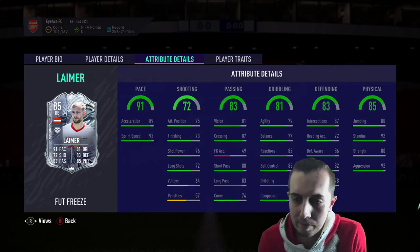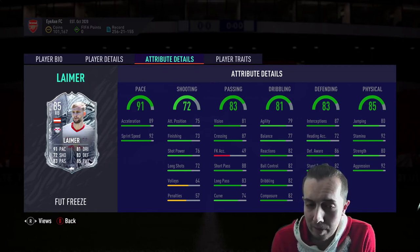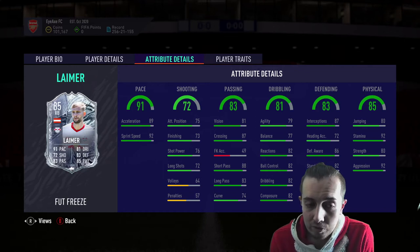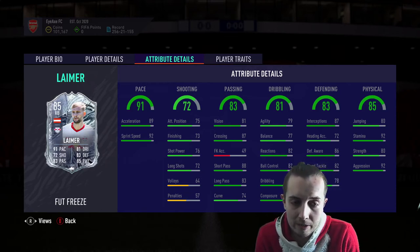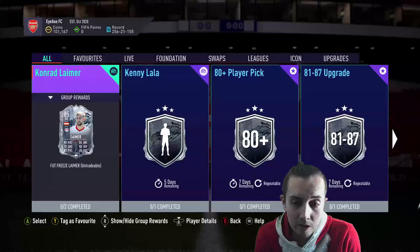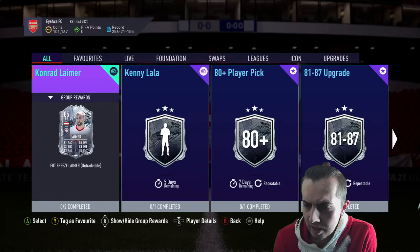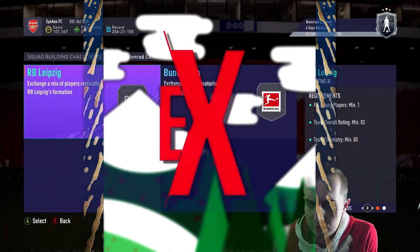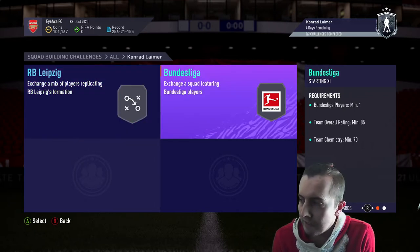He hasn't got any traits, but he's got really good pace — 91 pace — shooting is actually not bad for a right back, passing is really good, dribbling is nice, defending is nice, and physicals are very, very nice as well: 92 aggression, 92 stamina. So it's a very good looking card. But is it worth 150,000 coins? It's two squads — an 83 and an 85 — and no Team of the Week requirement, which is quite nice, but still 150k.